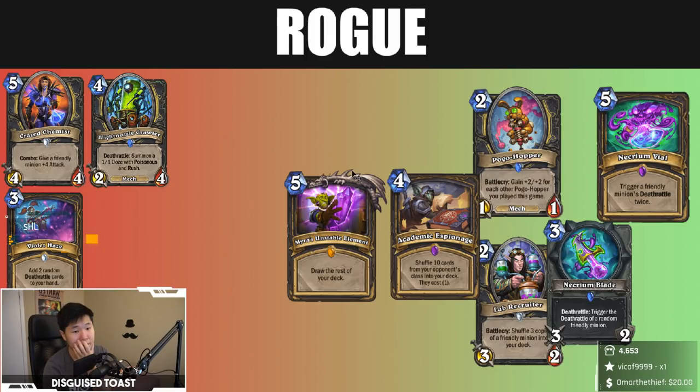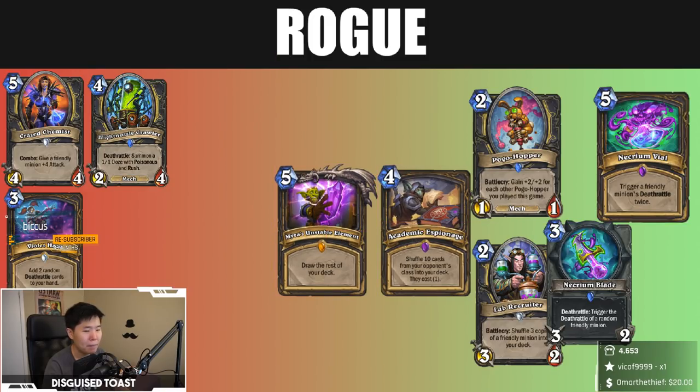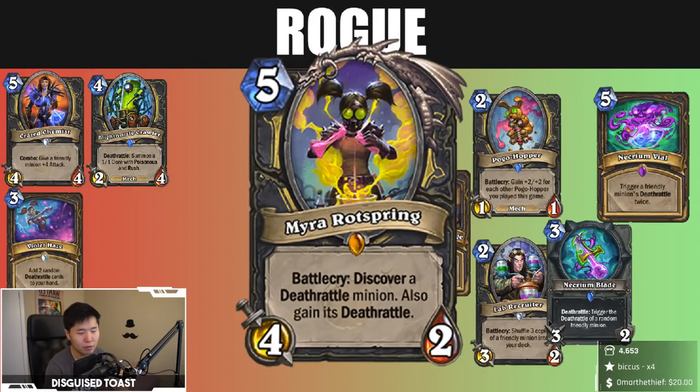Kingsbane? No, Kingsbane is not good either — your opponent's going to take your Kingsbane and beat you to death with it. I can't really think of a great use of Myra's Unstable Element. Odd Rogue? There's no way to guarantee that you mill the right card, because you don't run Naturalize nor do you have Coldlight Oracle anymore.